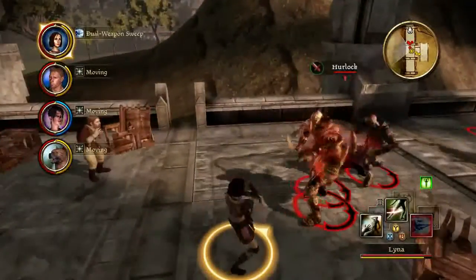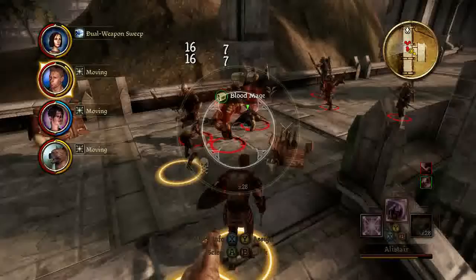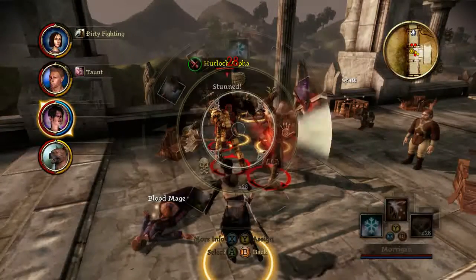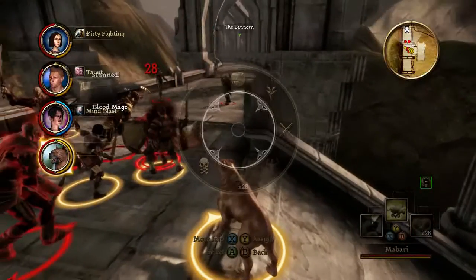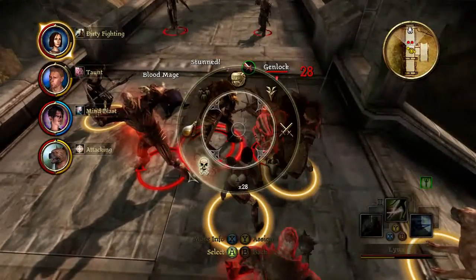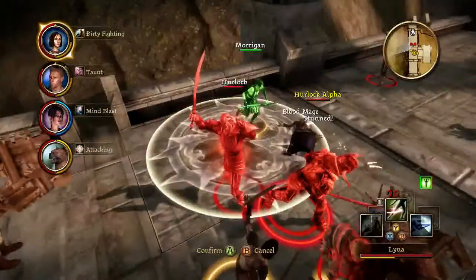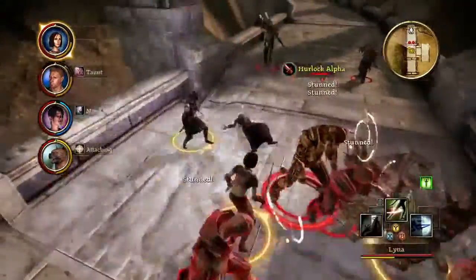It's darkspawn. Alistair, go for the alpha. Morrigan, I'm going to get you into the battle slightly. So you can mind blast. The dog can go for that guy. Shall I use a bomb here? I feel like I'm using a lot of bombs. Not really a good enough chance if I'm being honest.